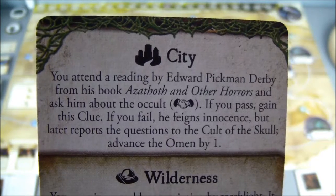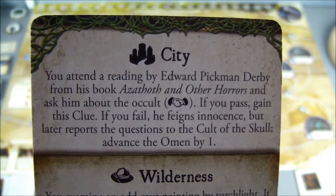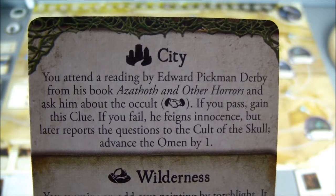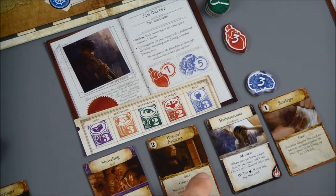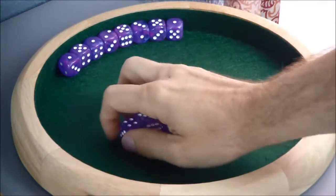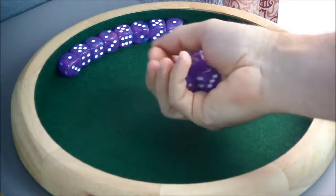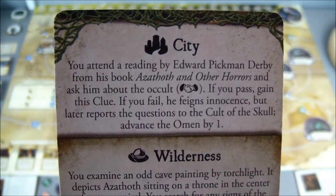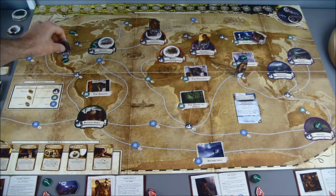Jim attends a reading by Edward Pickman Derby — he must be on a book tour for Azathoth and Other Horrors — and asks him about the occult. Jim needs to pass an influence test. He has an influence of three plus a personal assistant, giving him four dice total with a reroll available. He gets one success. If you pass, gain this clue. Jim gains a clue.